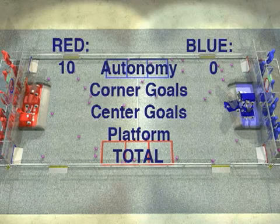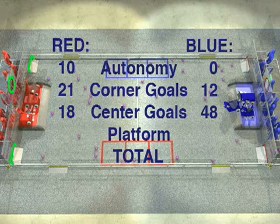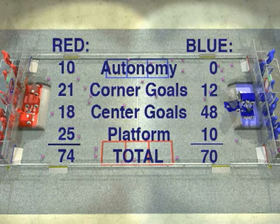In this match, red wins the 10-point autonomy bonus. Each alliance gets one point for every ball in a corner goal and three points for every ball in a center goal. Red has all three robots on the platform for a 25-point bonus and wins the match 74 to 70. Good luck and we'll see you at the competition.